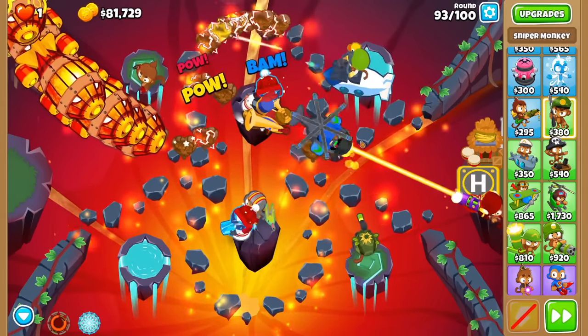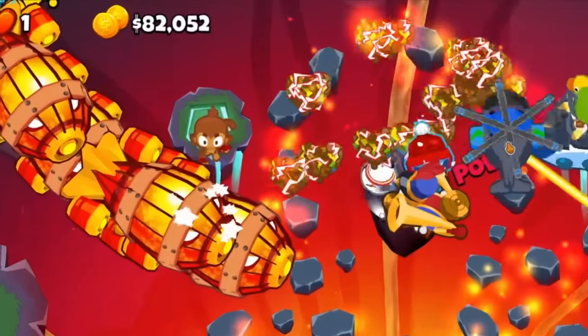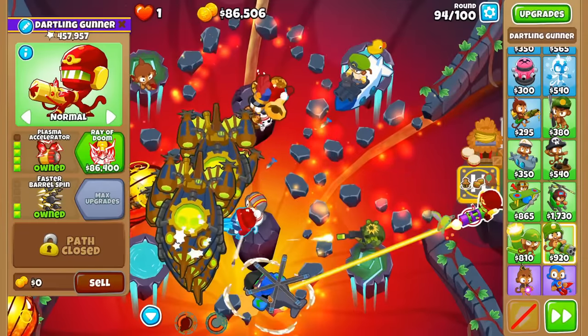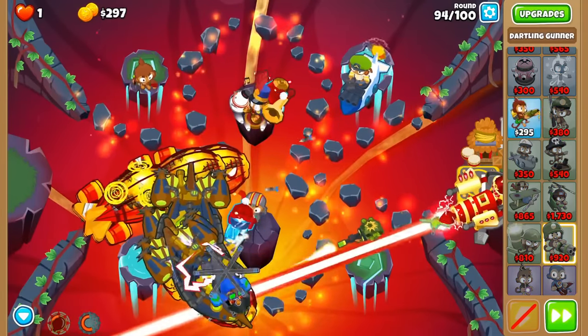In general, use their stun when a big rush is near Sai, and use their scream when something is definitely going to leak. But with this setup, you can easily save up $60,000 to $80,000 for whatever tier 5 you want to purchase. Just to prove a point, I saved up $86,000 in this run and got a ray of doom for fun.